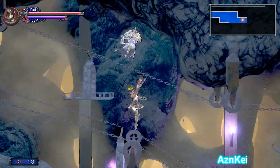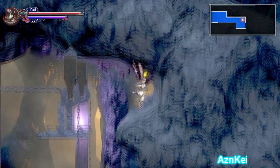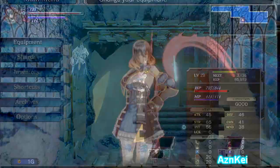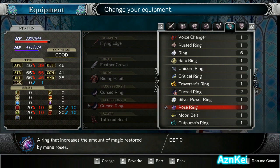I guess I have to go down after. Alright, let's go to that side. Fire G — Rose Rain. Oh, Rose Rain, okay. What does it do? Ring the increase of magic restored by Mana Rose.